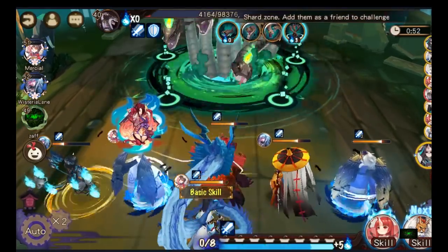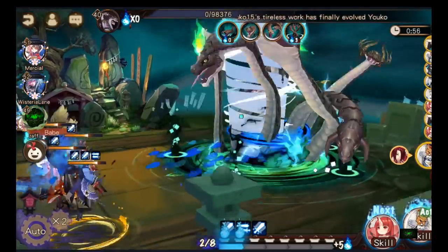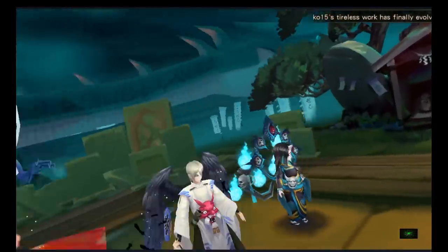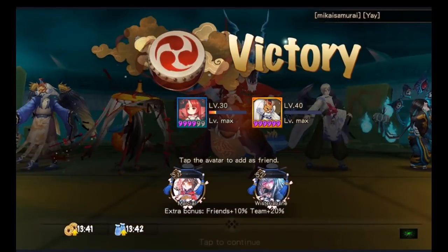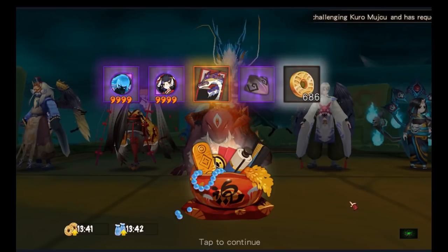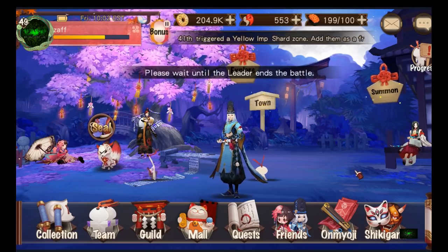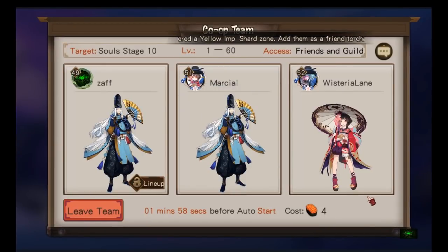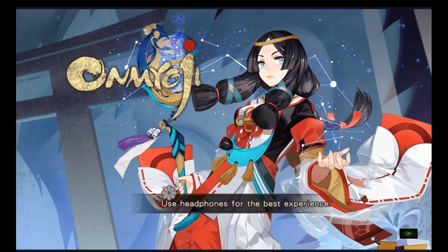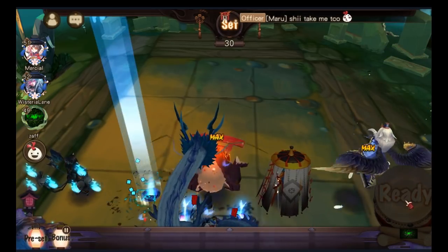To summarize: bunny moves first, first DPS moves next, then Zashiki. After that, the turn order for Seimei and the other two DPSs doesn't really matter — they can be in whatever order. That's basically how it is, and we run this for hours because I play a lot — over the weekend I've been playing a lot more than four or five hours.